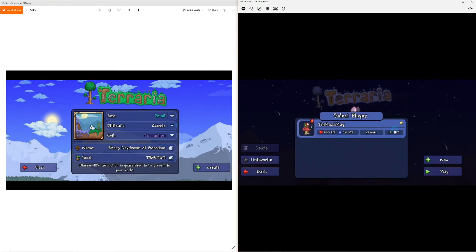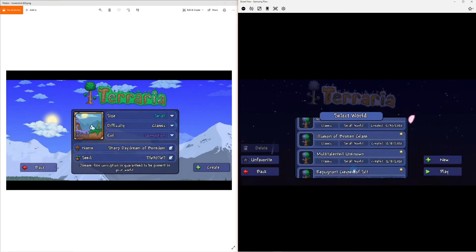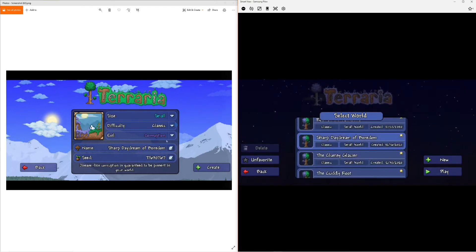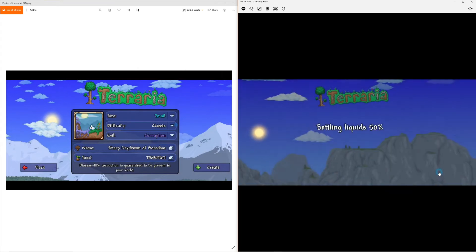Let's go. The world name is Sharp Daydream of Boredom, so let's go find that. That would be under the S for Sharp. There we go, and perfect. Here's your number, here's your stuff.